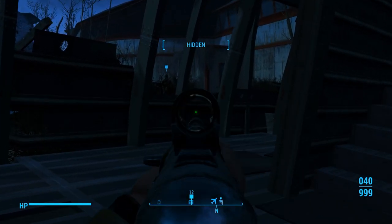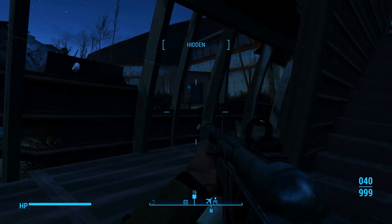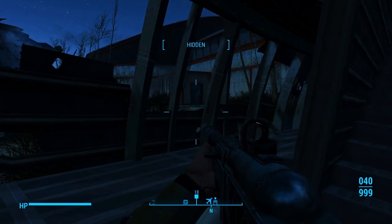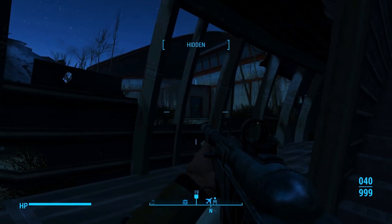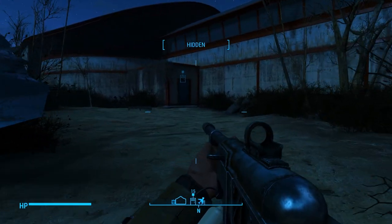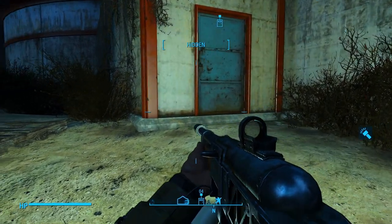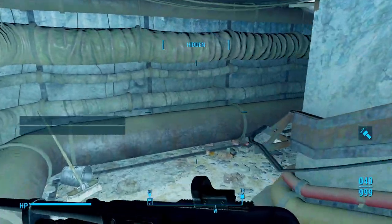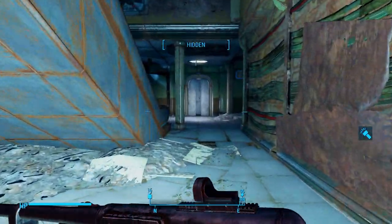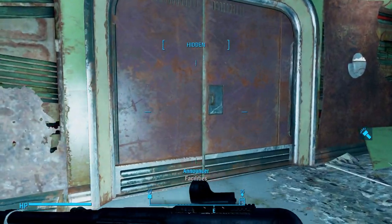Just keep watching him from a distance — he's going to go through that door over there. Okay, now we can go follow him through the door. Let's go ahead and turn our Pip-Boy on so that we have some light down here; it does get pretty dark.